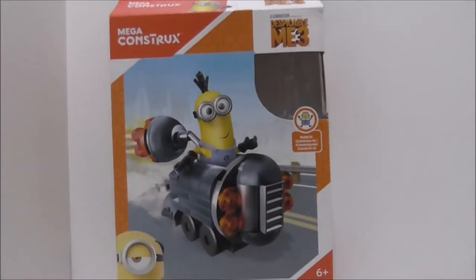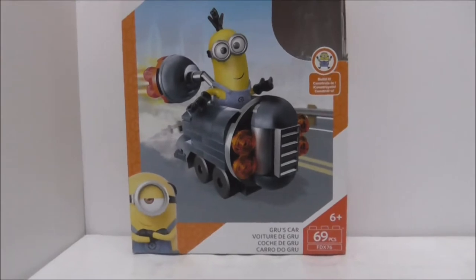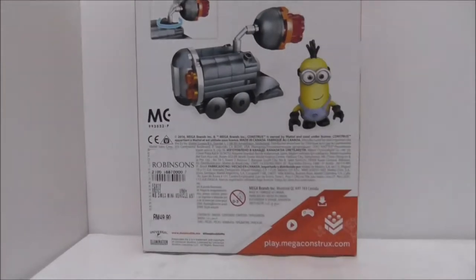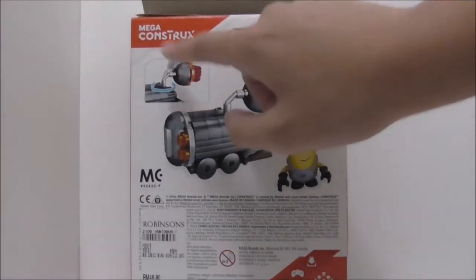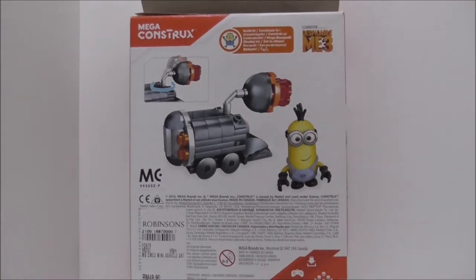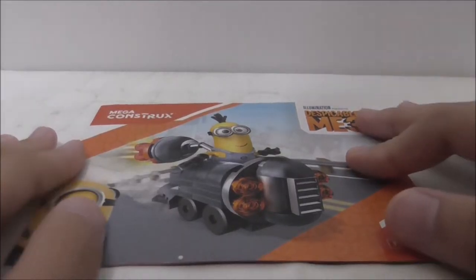You can see there is the place where you put the figure on, and you got this character — I think he's a 'Dave' or something. Here's the top, bottom, the sides, and finally the back which shows you the feature for the car, which is just this spinning thing.